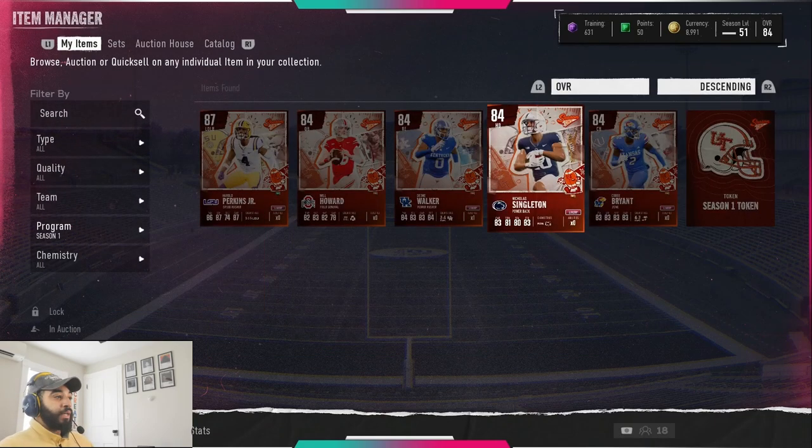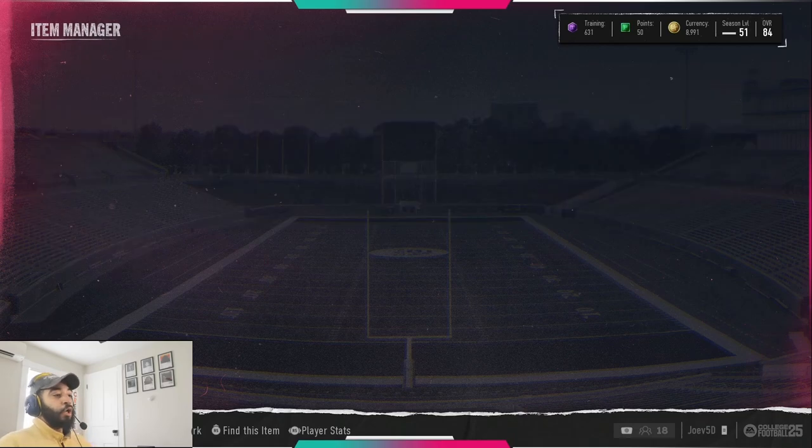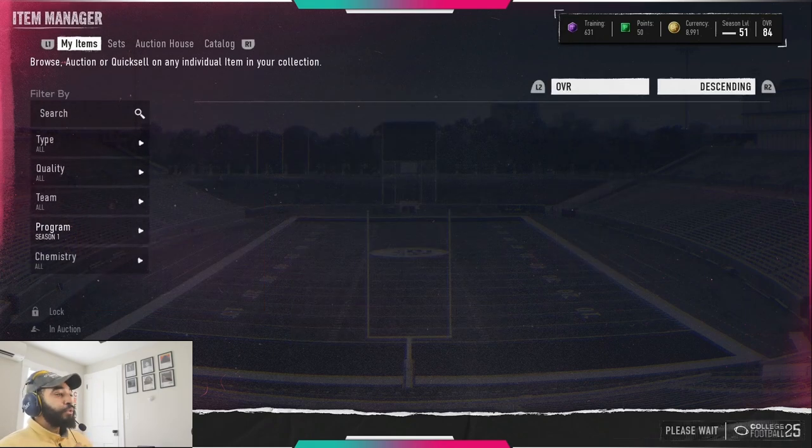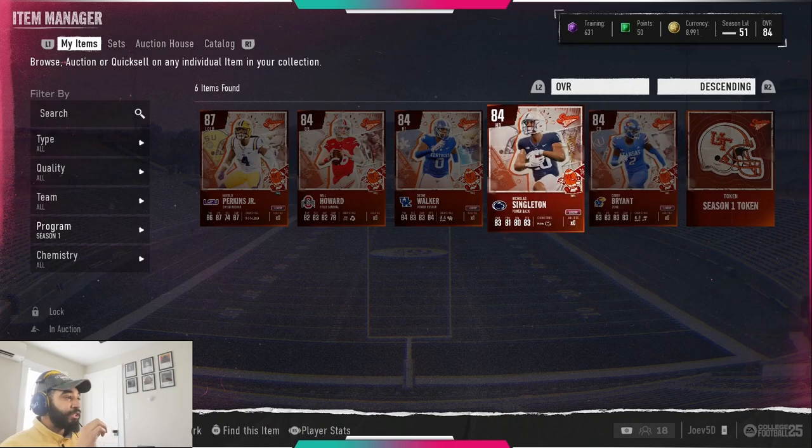The player I'm going to be upgrading, and I think a lot of people will too, is Kobe Bryan. I already have a Lamar Jackson, King Mag, Derwin James, CJ2K, and Max Crosby. So for me, upgrading Kobe Bryan and getting an elite cornerback that's really good for zone just upgrades every single thing that my team likes to do. There's a case for every single player here.